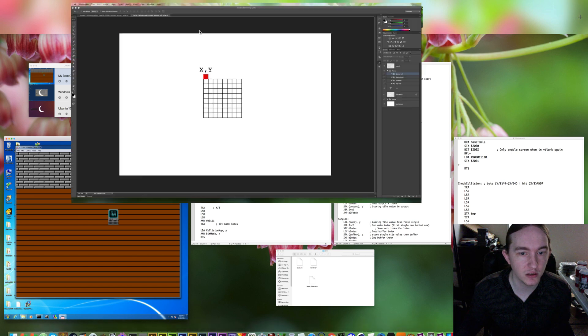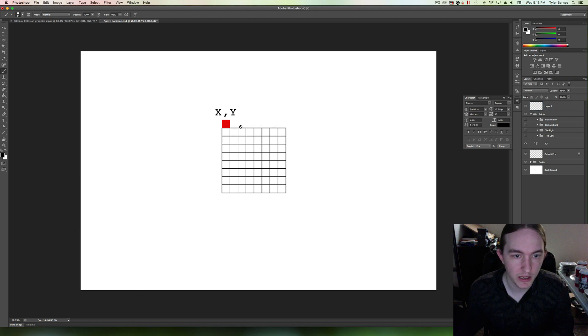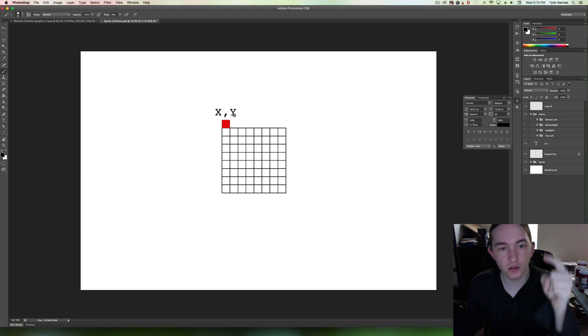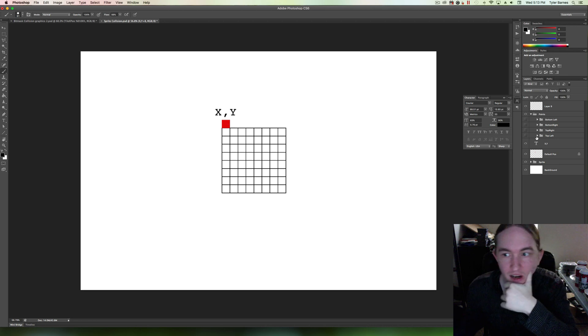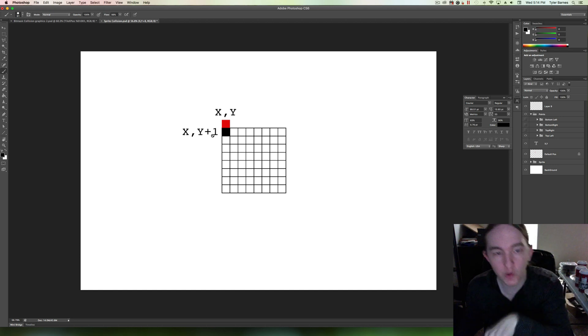The x, y location of a sprite is actually in this position right here. This position is one pixel above where the sprite is actually drawn. So to account for that offset, we actually have to increment y by one before we check it.